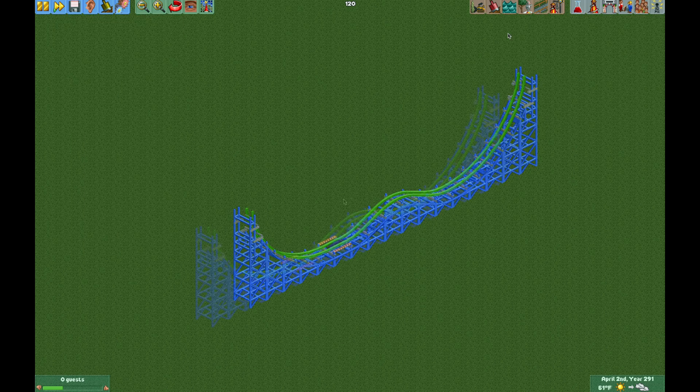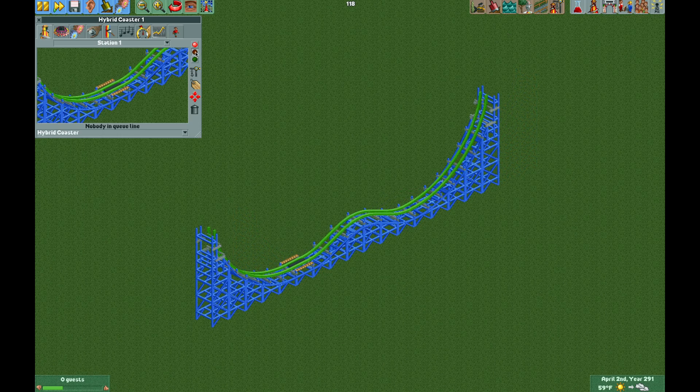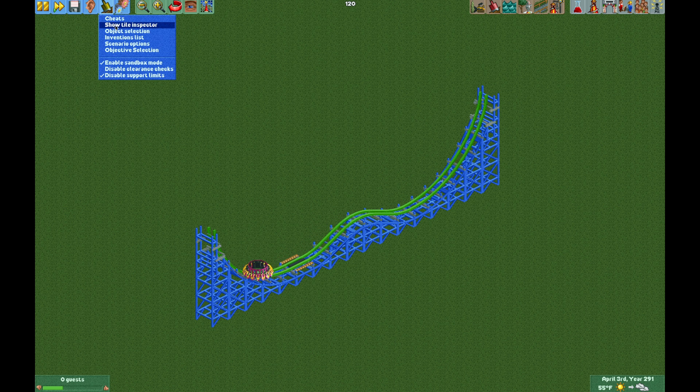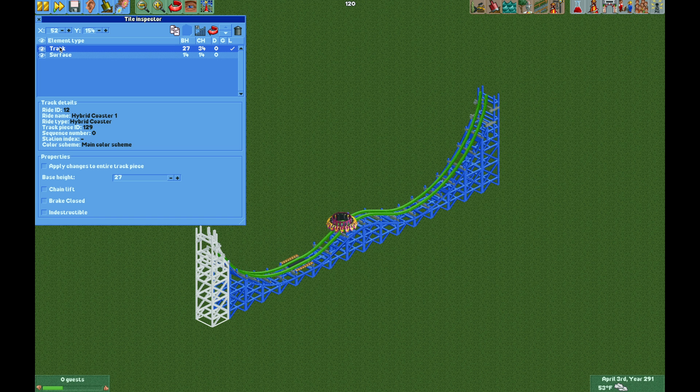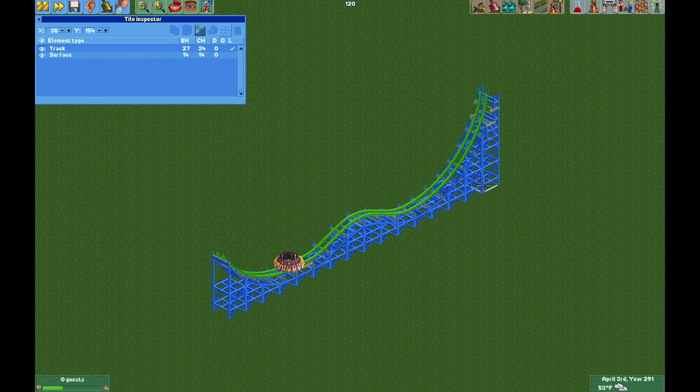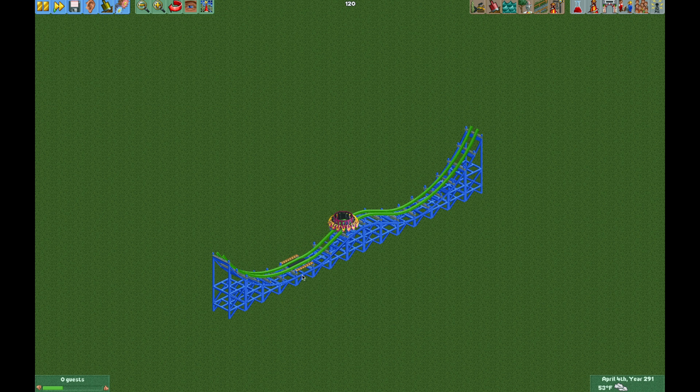Give it a better color scheme and then we can test the ride. Next I'm going to open the tile inspector and make the track piece with the vertical section invisible by clicking here, then do the same thing on the other end — just select that track and make it invisible. Now that looks like it should.